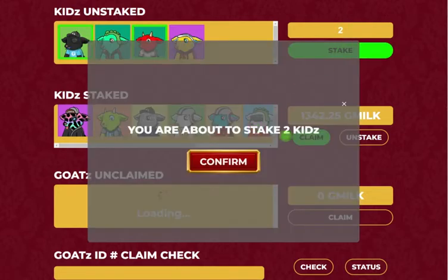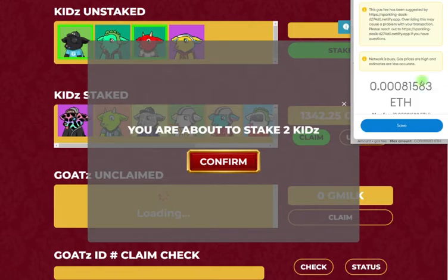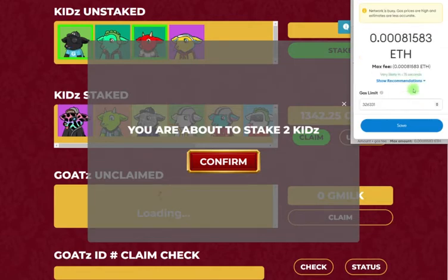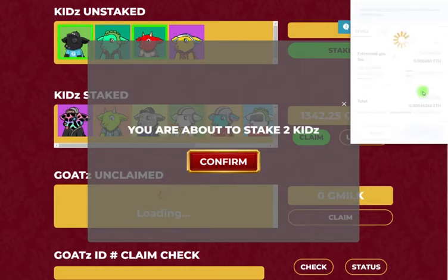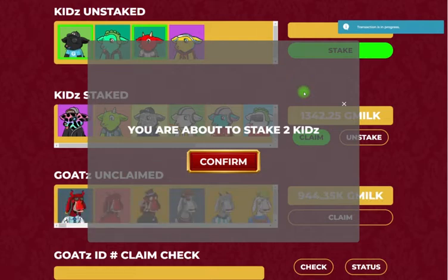Select them, press stake, and then you're about to stake two kids. Let's confirm it and then it'll open up a MetaMask transaction. I'm gonna increase the gas just so that it goes quickly for the video, but you can just do normal gas if you'd like.